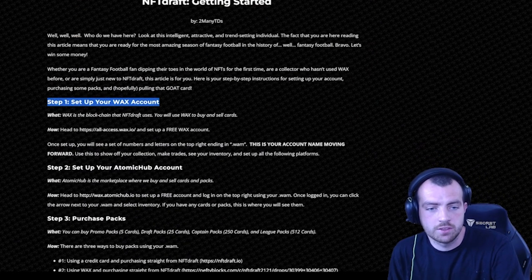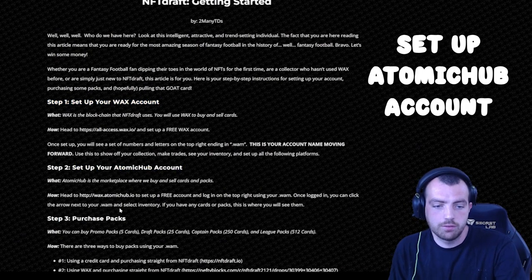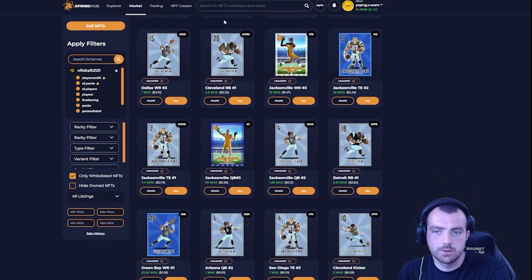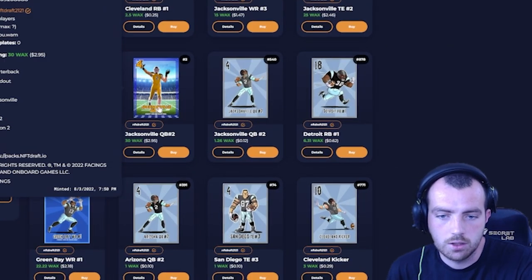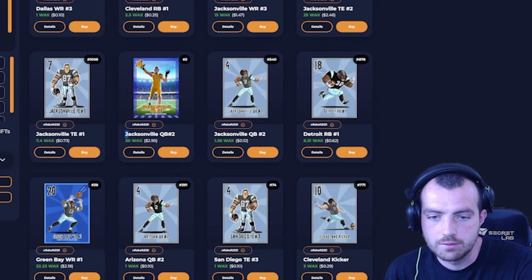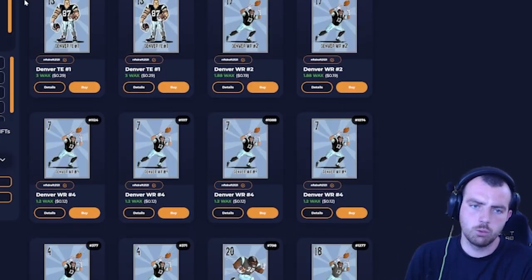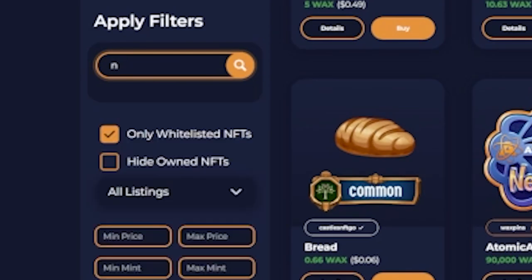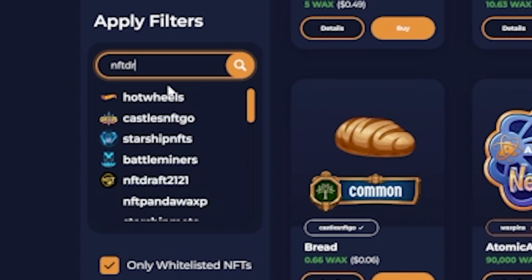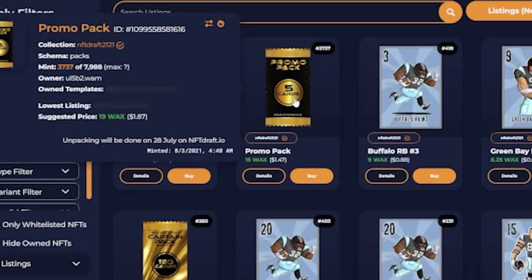If you've watched NFG videos you'll already have a WAX account and an Atomic Hub account set up. Head over to Atomic Hub — you can see the difference between the cards, for example a quarterback and a cornerback both from Jacksonville, one from the new season and one from the old. On the home page, click the market tab and search for 'NFT Draft' to find all the cards.